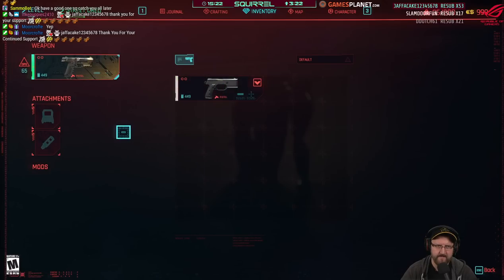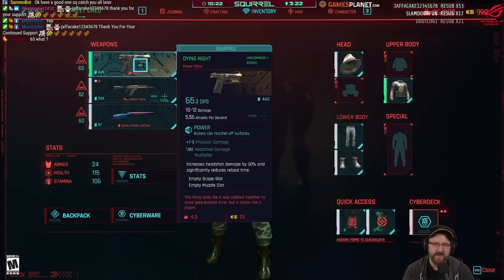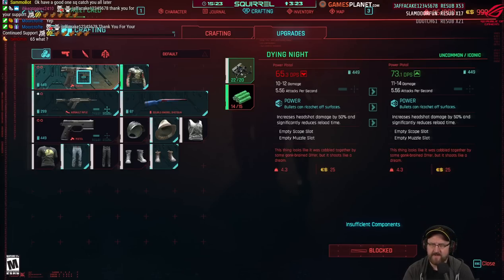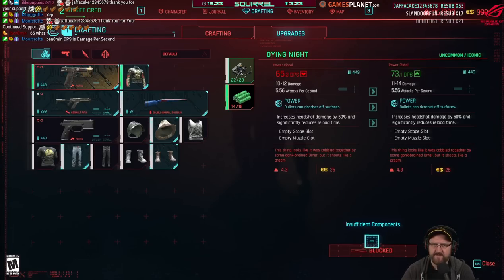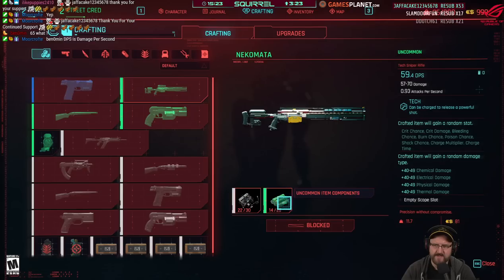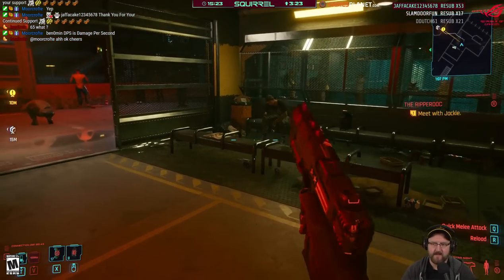Swapping weapons — the one doing 65.3 DPS deals 10 to 12 damage at 5.5 attacks per second and has been modded. To upgrade it we'd need crafting components. If we had another component we could push it to 73 DPS. But saving up components to craft a sniper rifle instead — only need a few more. To holster the weapon you double-tap the Alt key.